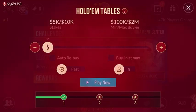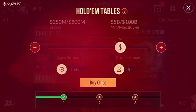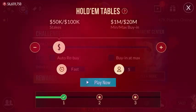The bet amount — the stakes — goes five K, ten K, fifty, one hundred, and so on. I'm gonna start from five K / ten K. We have six million here; the minimum buy-in is one hundred K and the highest is two million. We can go higher too — five hundred K, fifty K, one hundred K. Play here: minimum buy-in one million, highest twenty million. We have six million so we can play from here. Play now.